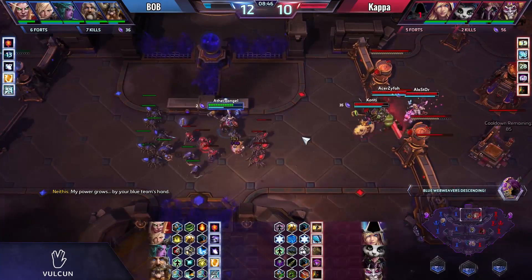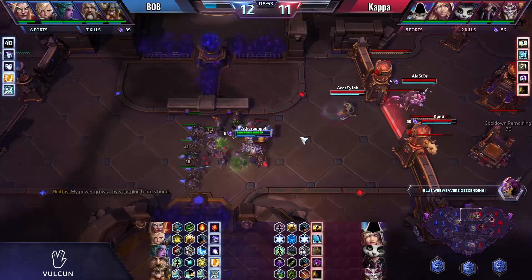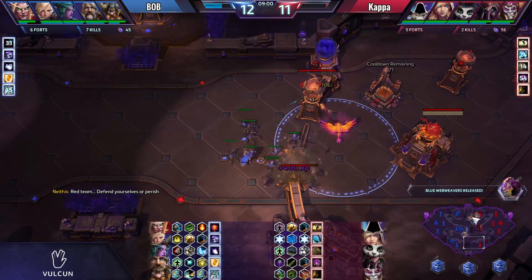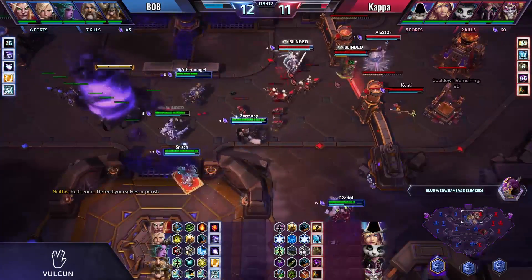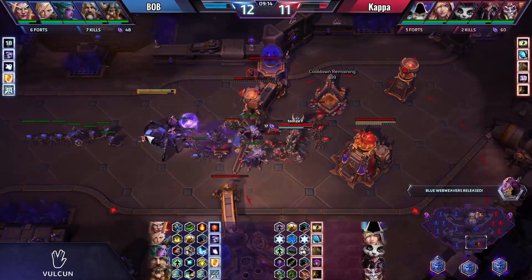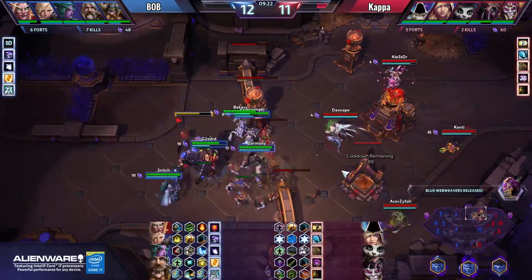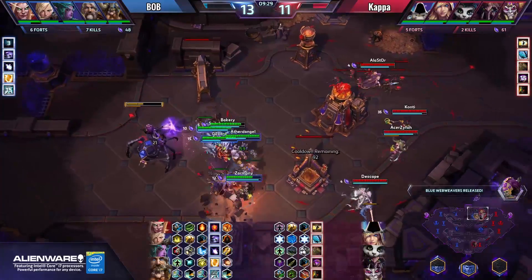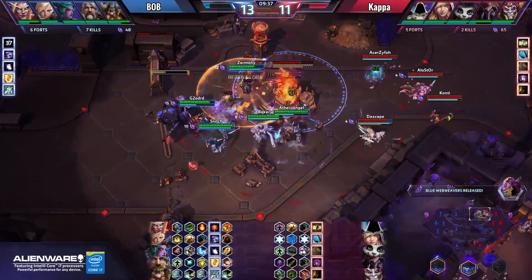Now it's level 12 versus level 10, with seven kills against two on the board. Bob has 37 additional gems, while Kappa has 56 — just from their bot lane activity. There's an attempted push with Phoenix putting pressure on the two towers, and the web weaver should be able to go through. At the top lane we see a rotation with Zarmany and everybody moving in to take fort number two. Zagara rotates down to face this push and might save the keep. Bob is pushing at the top lane with level 13 talents and their Flamethrower now, having taken Overflowing Light for additional heals. Shrink Ray is also there — crowd control is everything.